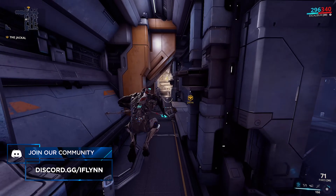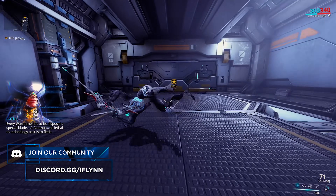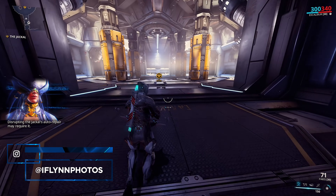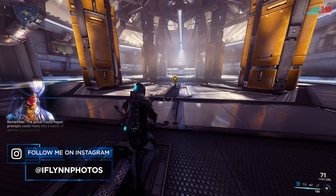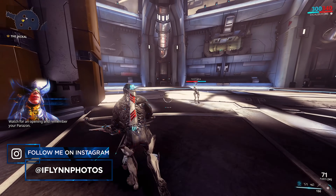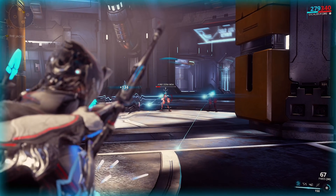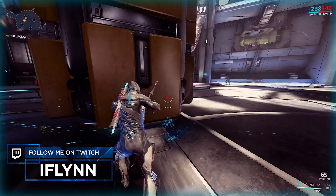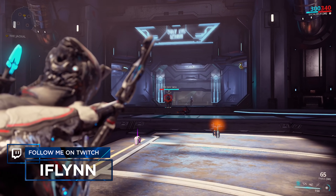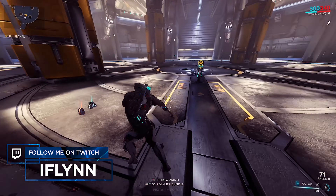These bad guys are called the Corpus. For those of you guys who are new, I like to call them box-head boys because you have to shoot the boxes off their head so you can headshot them. This is Lotus explaining the Parazon, which is your Assassin's Creed rip-off hidden blade. So use your Parazon — that's going to be signaled to us by a little red marker above the Jackal's head. Whenever we destroy one of his legs, we're going to be aiming for his legs. Once we destroy his leg, he's going to do an attack, then fall down, and that's when we go into a Parazon strike.